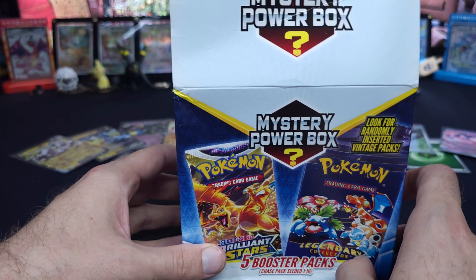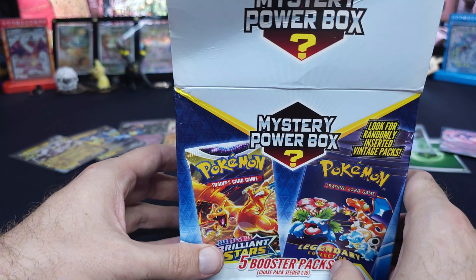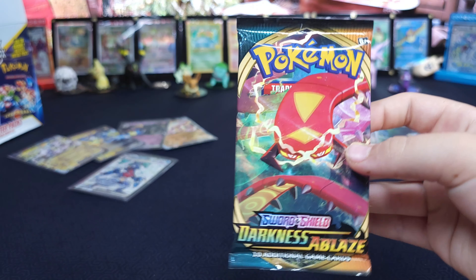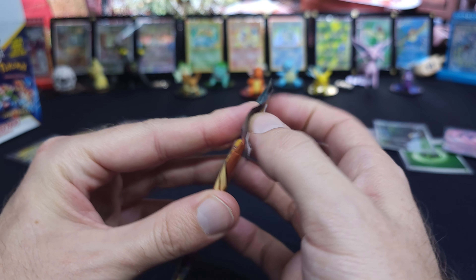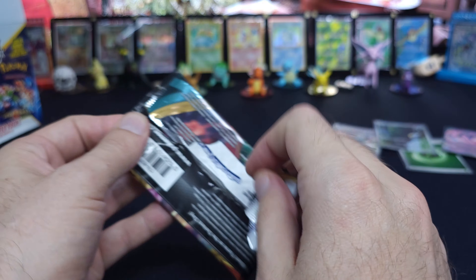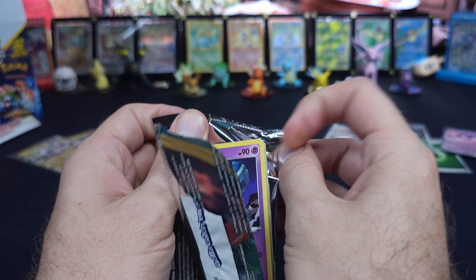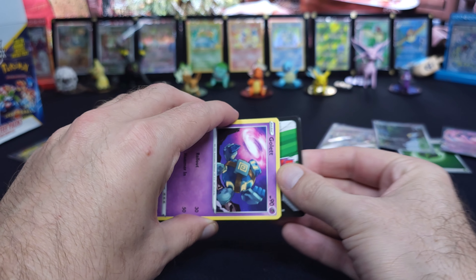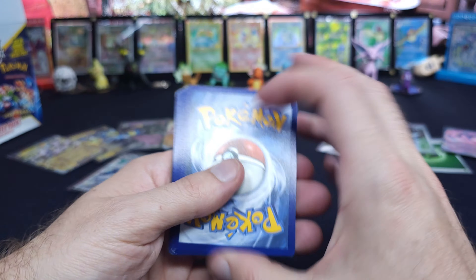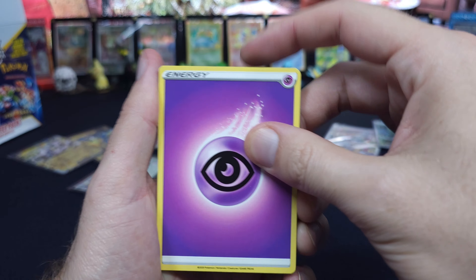Nothing from that one. Can you pull a better pack this time? Not one that we've found God packs of a million times. Darkness Ablaze! This is one of the few sets we have not pulled the top card from — which is a Charizard. In my opinion, Darkness Ablaze is like the Obsidian Flames of certain Sheldera.